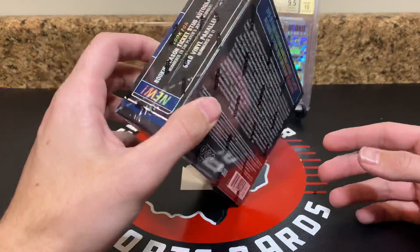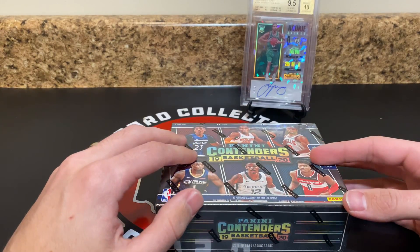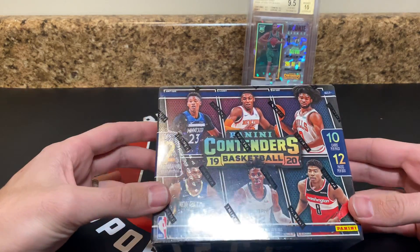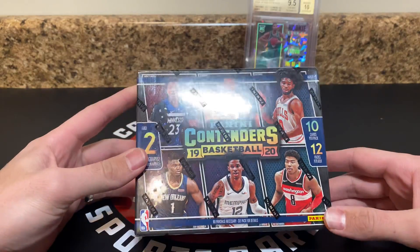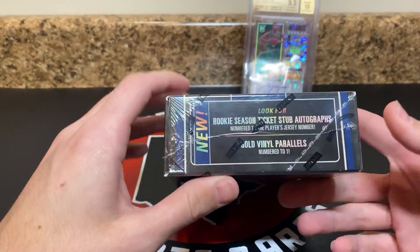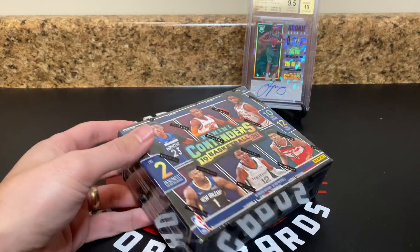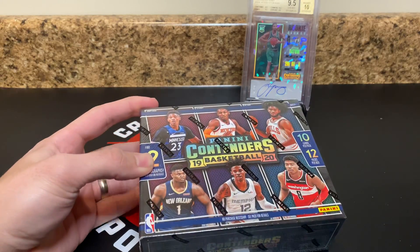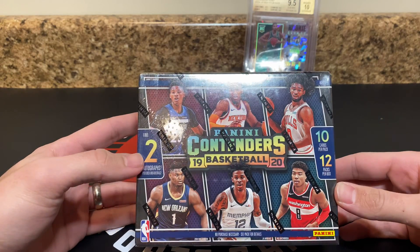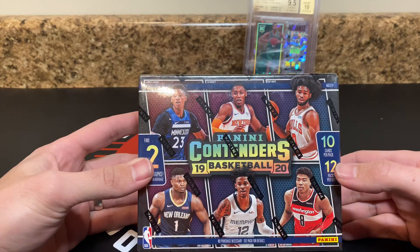This product looks really cool this year. I've seen some first off the line boxes with the blue Shimmer autos — they look awesome. I also see it says Gold Vinyl Parallels. I'm very big on the Gold Vinyl set, which I don't believe has been in regular Contenders before. So if that's in this set, that would be a really nice addition. You get two autos per box on average, 10 cards per pack, 12 packs per box.